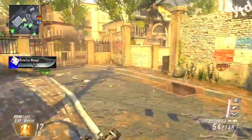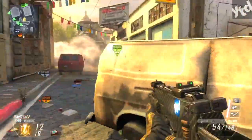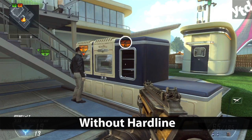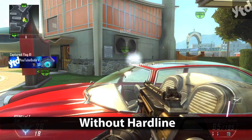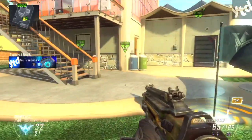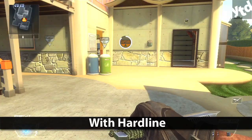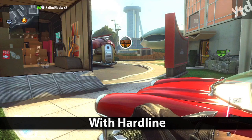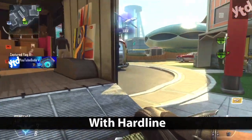Now the first thing to know: those who play the objective will reap the most rewards. For the first example, we're going to use Domination. Normally taking the B flag or an enemy flag would get you 200 points, but with the Hardline perk adding a 20% bonus, you'll get 240 points. So two flag caps with Hardline and you'll have enough for a UAV — basically one less flag capture needed.